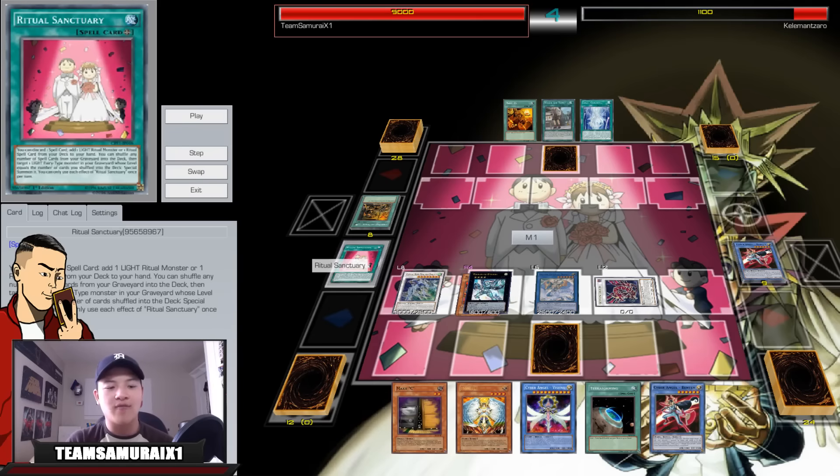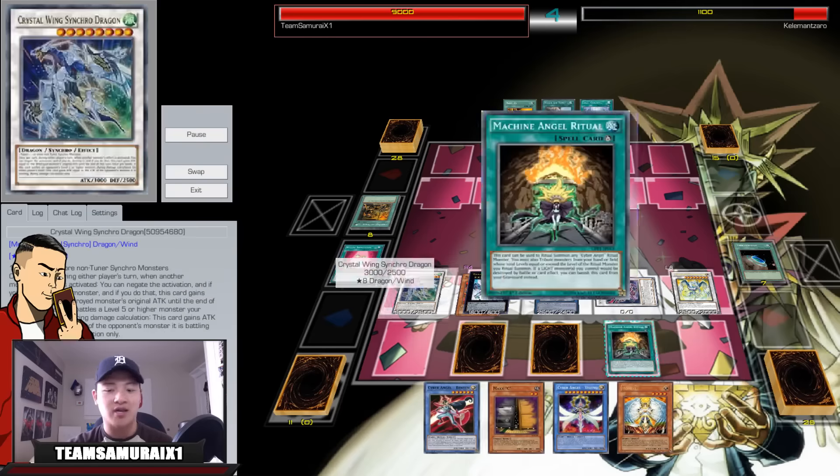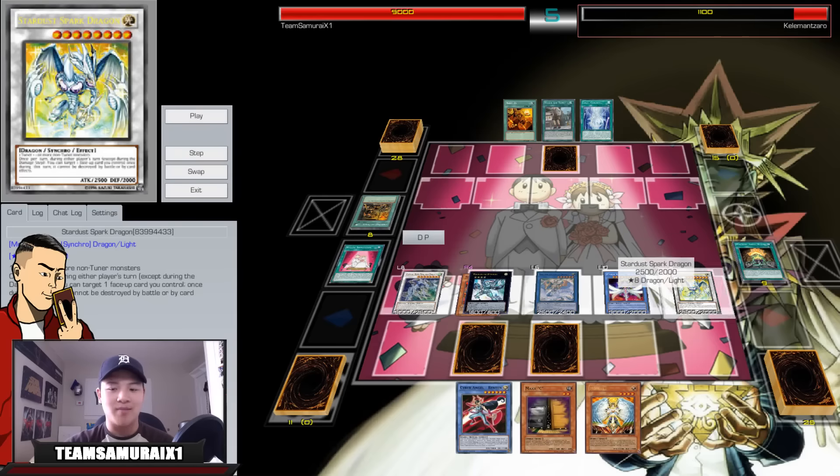Ritual Sanctuary cycles back all your cards — Twin Twisters, Preparation of Rites — back to the deck, and it combos brilliantly with Cyber Petit Angel. You activate Ritual Sanctuary, ditch a ritual spell card to add another ritual spell, send things like Monster Destruction to the graveyard to re-add Machine Angel Ritual. That way if you're afraid of Bottomless Trap or similar, you can banish Machine Ritual from your graveyard to protect your ritual monster.